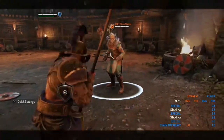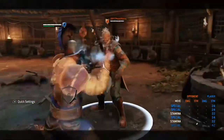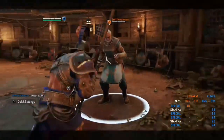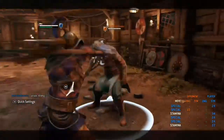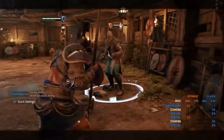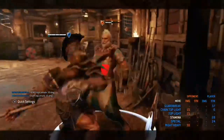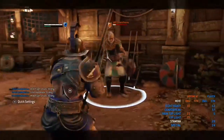Now moving on to your shield bash. If you want to shield bash your opponent, you can mix up. You can cancel your heavy attack into a toe poke, into another shield bash, into a heavy attack, into a light attack, side light, or front light. Same as with all these other moves — just keep mixing up.